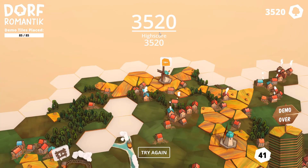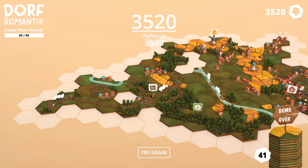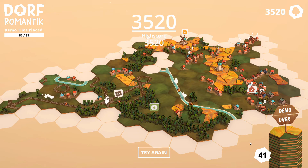So guys, here we are — 3520 points! You saw that correctly. I've got 3520 points. As you can see it's quite big and it's connected — that's the idea. You have to connect the dots with whatever comes up. We've got like 41 tiles remaining unlike last time, which means I've connected a lot of dots. All these fields are connected; if I'd connected that one I think I'd have scored a lot more. The houses are connected, the river is connected, and the tracks form a ring.